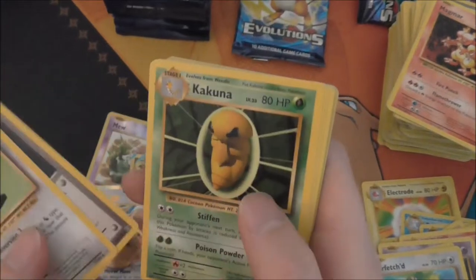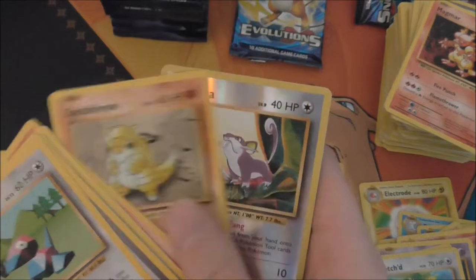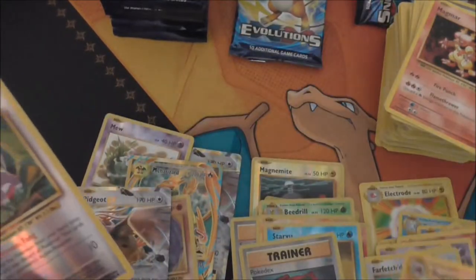Porygon, Pokedex, Kakuna, Machop, Pikachu, Magnemite, Ponyta, Sandshrew, Rattata — and a Dugtrio.